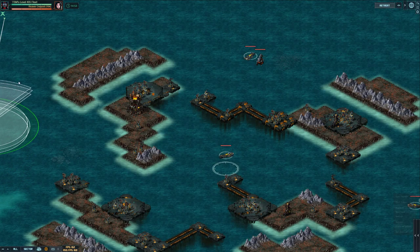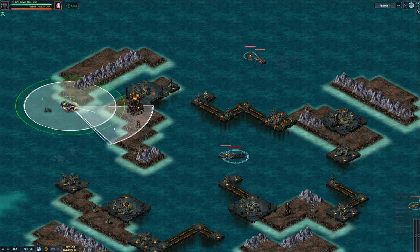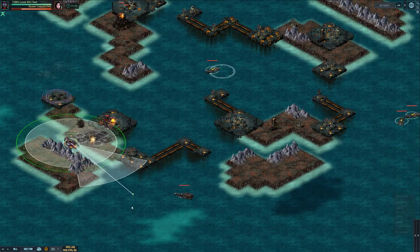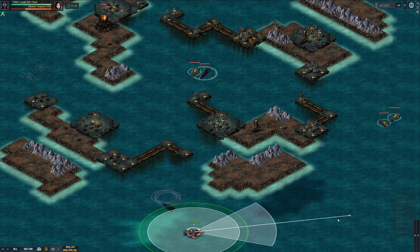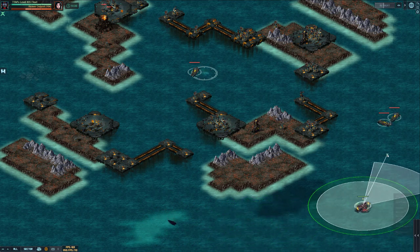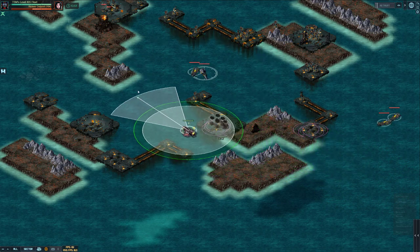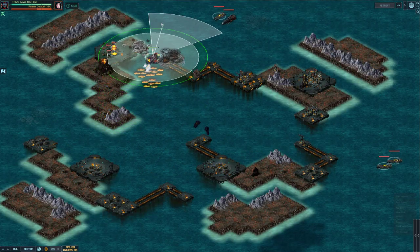Hey guys, welcome back, TSM here. Here we go — version two of the brute hole. So I've ranked these and put some armor on it. It's the routine armor you put on the lionfish. I've only got three holes, which I think is all we need at the moment. I haven't used all the same armor, obviously it takes six slots if you want, but I've gone for four of the pen plates and two of the explosive plates.